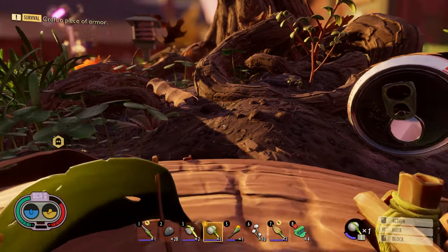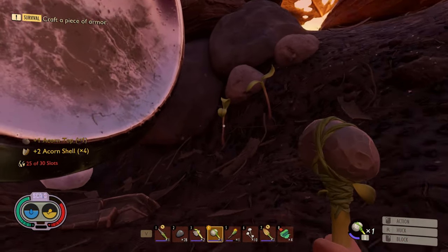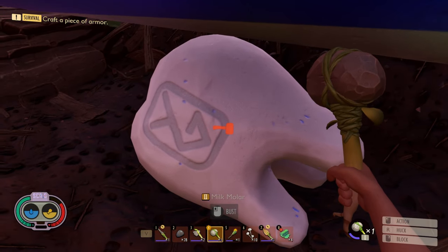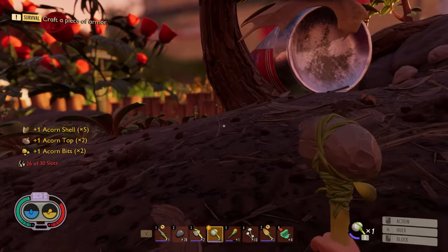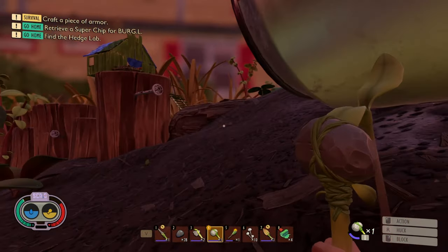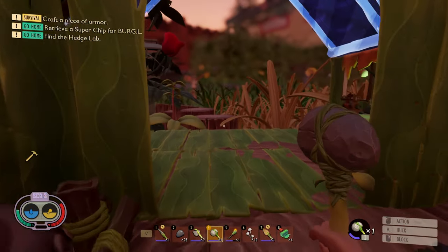All I need is three acorn shells. Let's make that happen so I can start dropping stuff off - if I die it's not going to be the end of the world. Oh, a milk molar but I need a better hammer for it. We have five acorn shells and two tops. Let's get our chest built, throw some stuff in there, and then get the spinning wheel built. I want to try building these machines to make our lives easier.